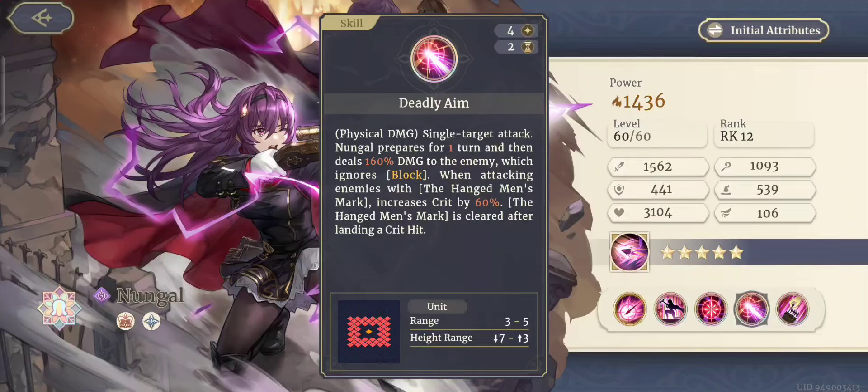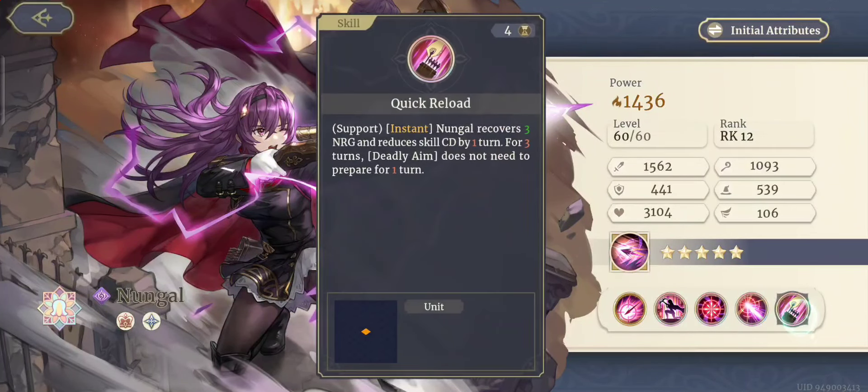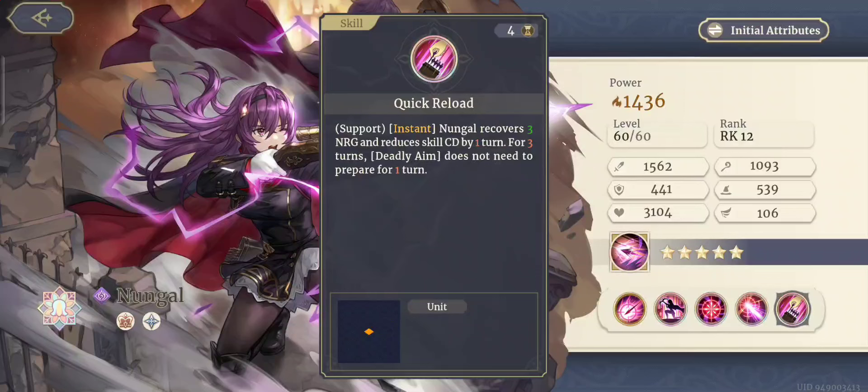Deadly Aim is a physical damage single-target attack. She prepares for one turn, then deals 160% damage to the enemy, which ignores block — that's another great thing about Nungle. Somebody's got blocks? She's going to shoot right through it. When attacking enemies with the Hanged Men's Mark, crit is increased by 60%. That's where you start to see why she's such a highly valued unit — a lot of crit, a lot of crit damage, and block penetration. Just remember, this is the max high-tier build.